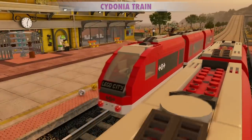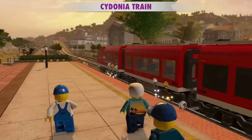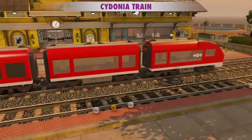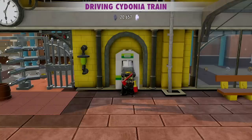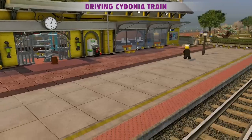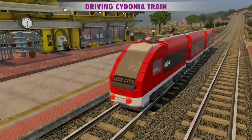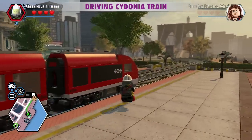Here we are at the train station in Cherry Tree Hills, getting a train for fast travel as a passenger. This red train is called the Cydonia. If we want to drive the train, we can summon it the same way — just don't pick a destination. I tried to select 'Drive the train' but it wouldn't let me, so I just selected Fast Travel and then canceled out. That gets the train to come right to you.